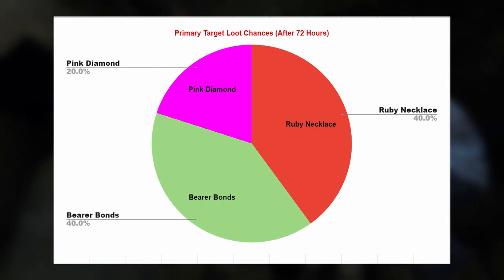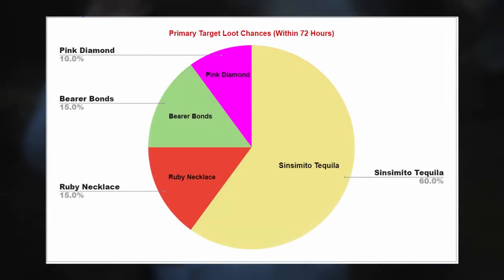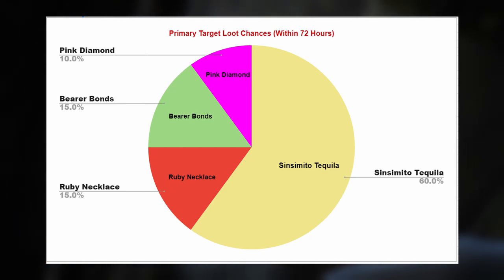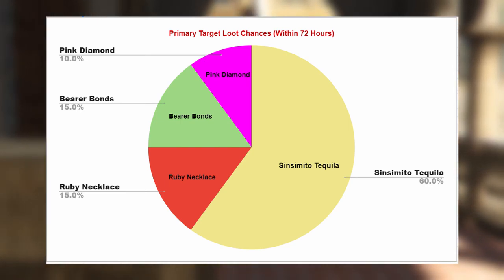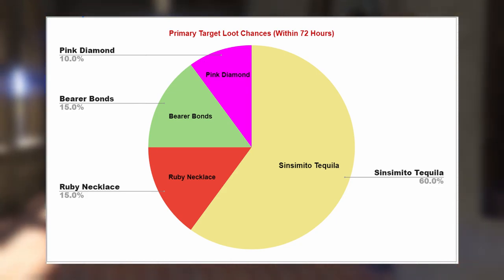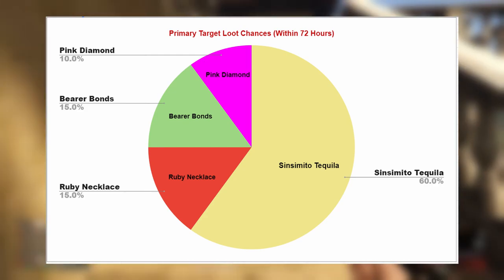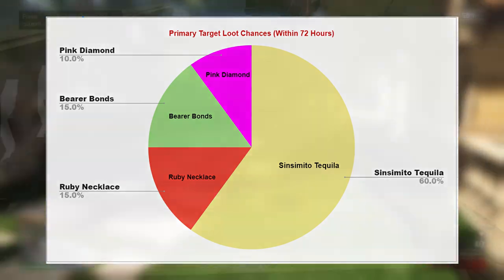However, if you make consecutive runs within 72 hours of each other, your primary loot table changes significantly. Now you have a massive 60% chance to get tequila, ruby necklace and bear bonds are both downgraded to 15%, and pink diamond is downgraded to 10% from 20%. So it's still not impossible to get diamonds, you just have to get very lucky. But even though tequila is the worst primary target and your chances of getting it are very high, tequila also gives you the biggest boost to your secondary targets — and this is what serves to even out the pay and encourage cooperative play.